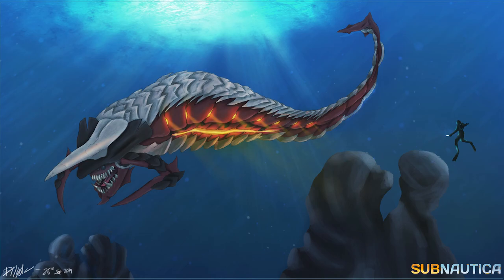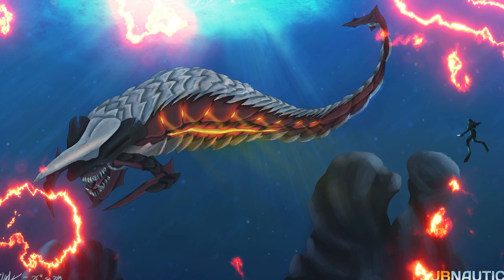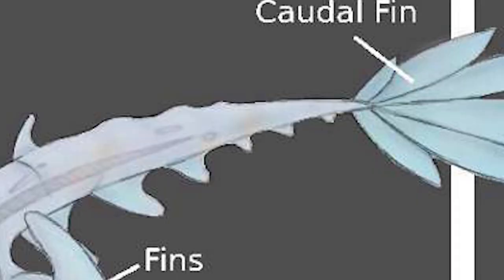Next up is the Ironback Leviathan by Zwenig. This Leviathan looks like it would be found near thermal vents and maybe absorb their heat. It could shoot fireballs similar to the Sea Dragon, or shoot boiling water at the player. I think it would be really cool and give us a bit more variation in Leviathans.